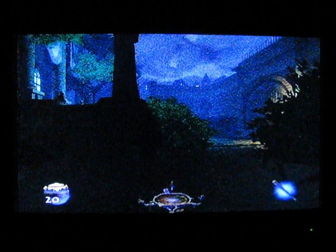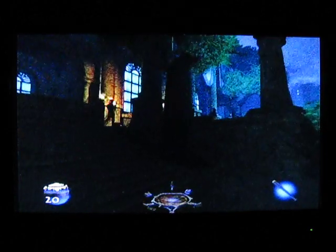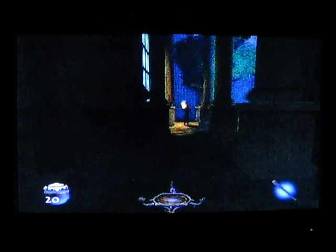Hello, and welcome once again to my Thief: Deadly Shadows walkthrough with Crazy Man Gone Wild. Right now we are going to rob the Willstrom Museum. We're here to steal two of the artifacts.